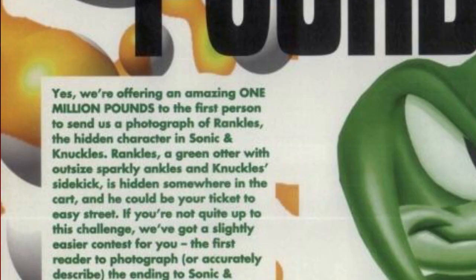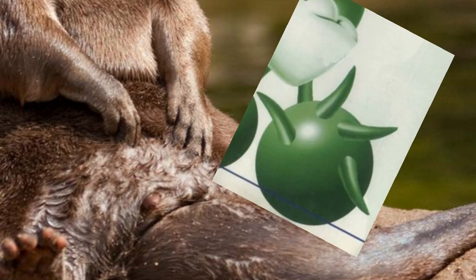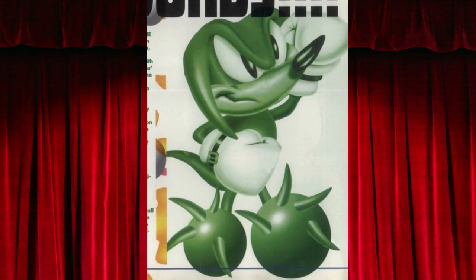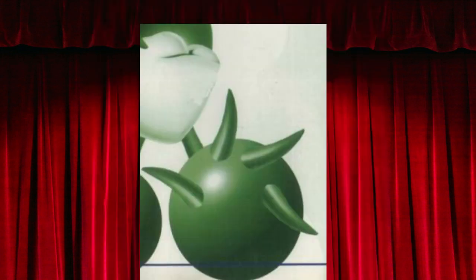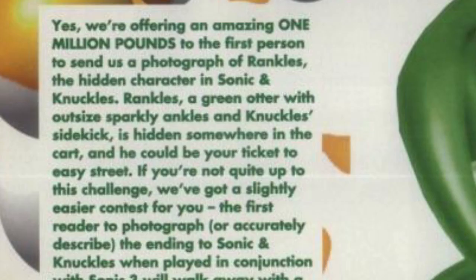Rankles, a green otter — oh, he's an otter. Of course. The first thing I think of when I think of an otter is their giant spiky bowling ball feet. Anyway, Rankles: a green otter with outside sparkly ankles. Sparkly ankles? What? Where? There is not a single ankle on this design. They're more shiny than anything — they're definitely not ankles. Rankles, a green otter with outside sparkly ankles and Knuckles' sidekick, is hidden somewhere in the cart, and he could be your ticket to Easy Street.